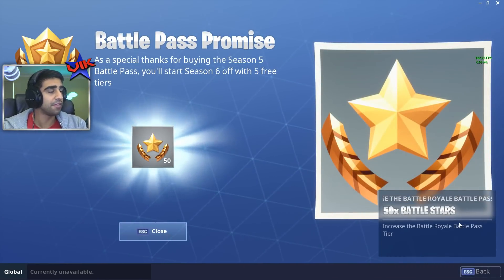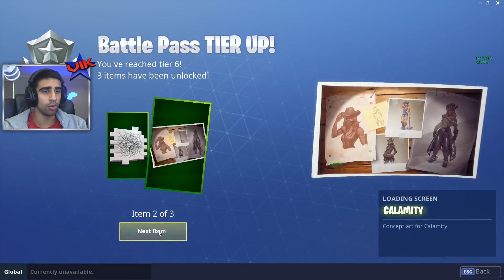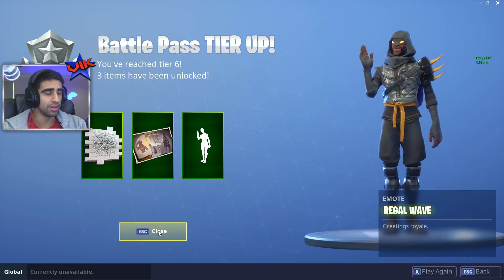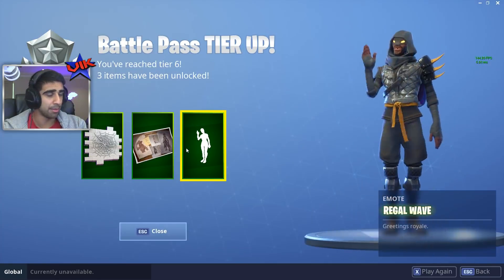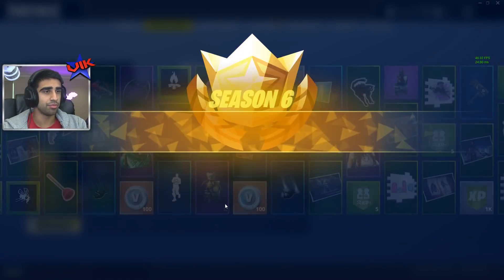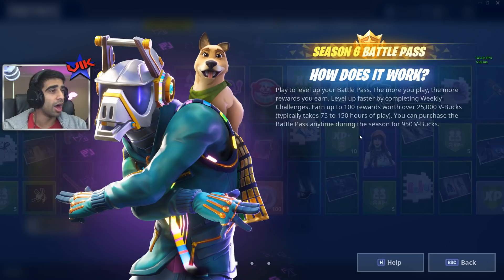Thank you for some free tiers. Fifty battle stars? You kidding me? We're already getting up on this new battle pass. We've got some new things: Spiderweb, Calamity, Regal Wave — love that. The Season 6 battle pass has arrived.